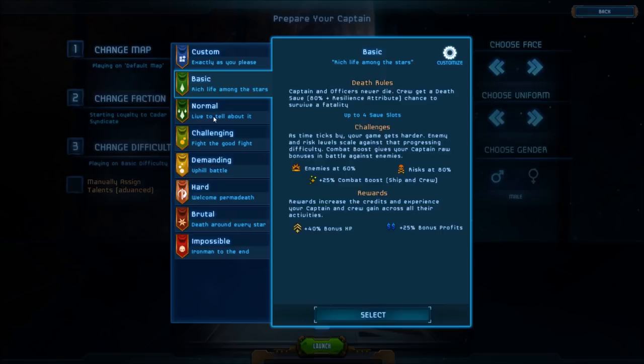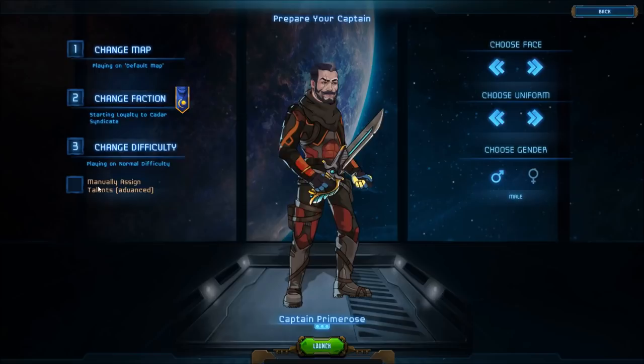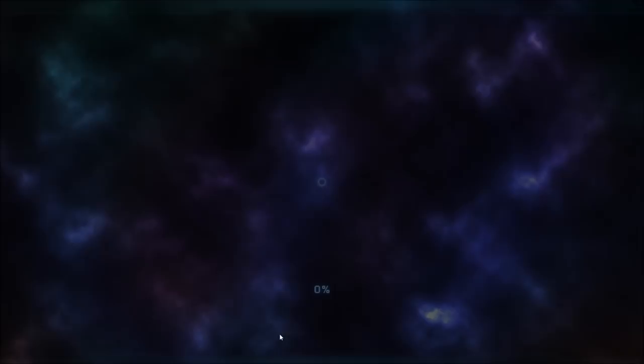Manually assign talents — I sort of want to do that, but again, I don't know enough, so I'm not going to. And we're going to be Captain Primrose. That seems like a really not appropriate name. We're going to be Captain Prumg. Because why not? That's like Primrose, only completely different and not the same at all.